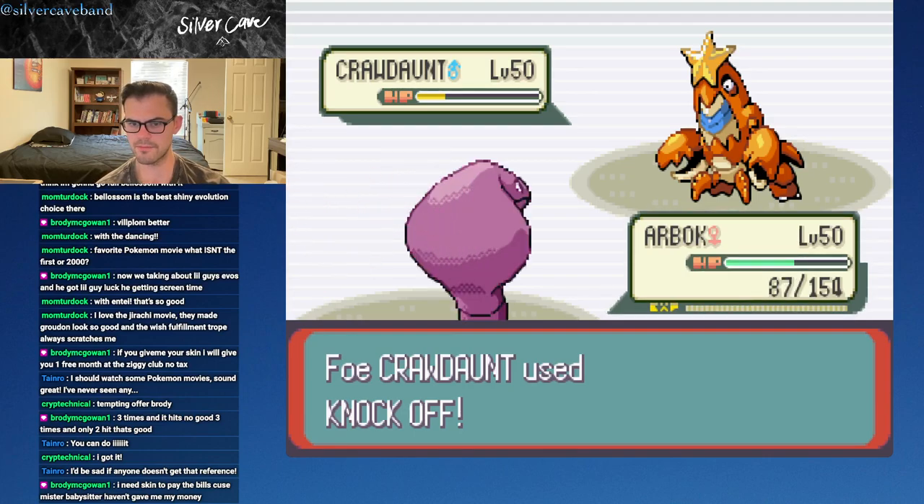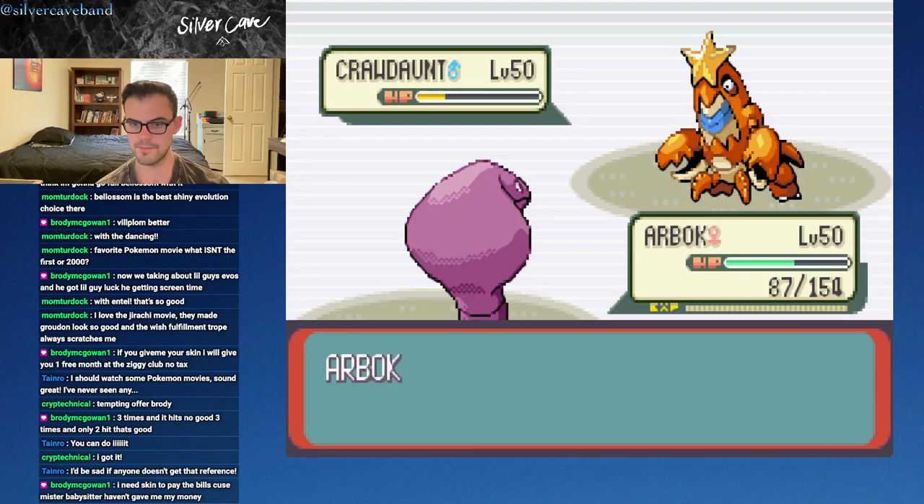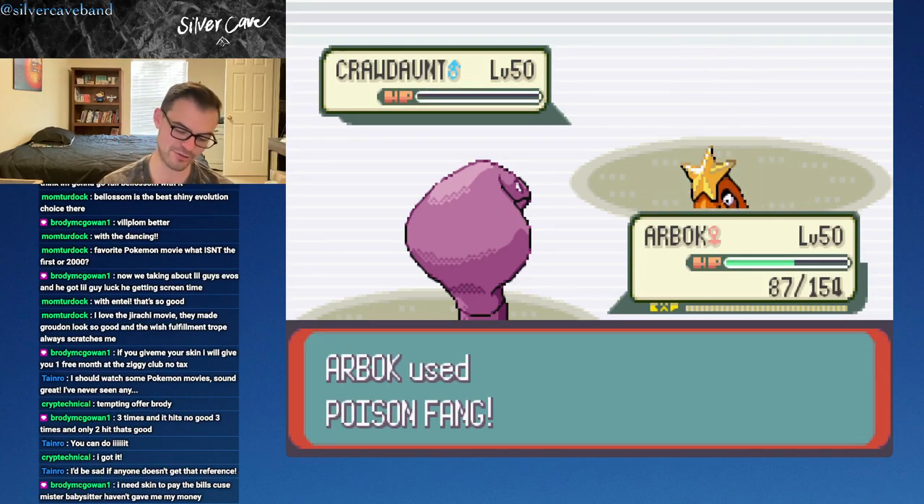Crawdaunt! Having Bellossom in our back pocket for this Crawdaunt is going to be wonderful, just in case Arbok can't get the job done. There we go - love that crit. We're holding a Persim Berry - yes. And that should do it, folks. That should be round two of the Battle Factory, three.